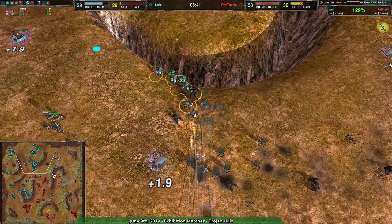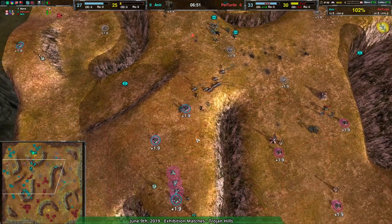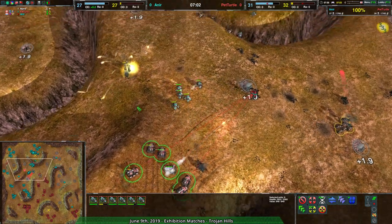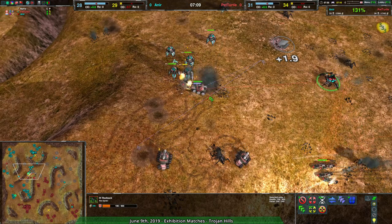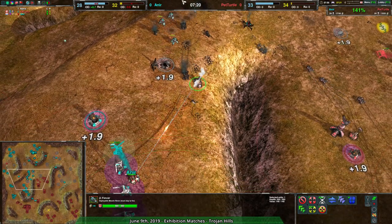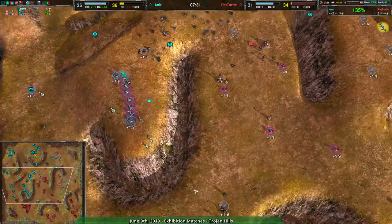The darts are able to get in, deal a bit of damage, and more importantly allow for the plateau to be taken. Pet Turtle is able to grab the plateau they should have taken earlier. The fencers are in high ground position with a good spot to fight from, but they're not on fight-move — they're just trying to kill the redback, allowing them to get completely creamed by the hermits. This is why you put units on fight-move. Because they were targeting the redback, they could not fire on the approaching hermits, since fencers do not fire while moving. That might have cost Pet Turtle the game.